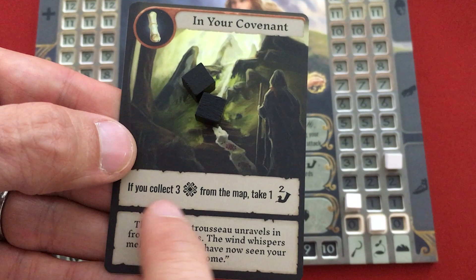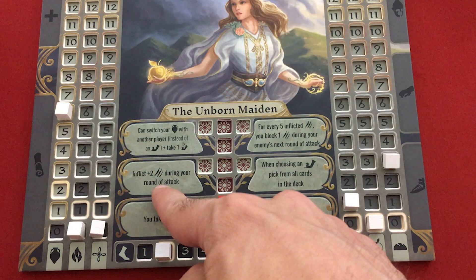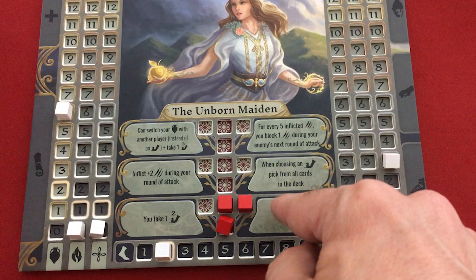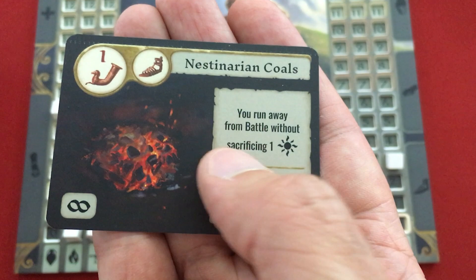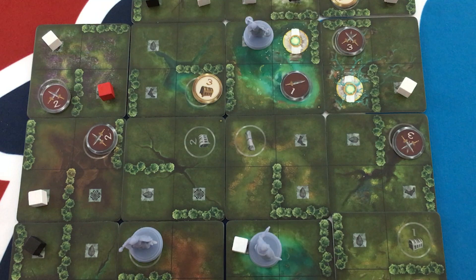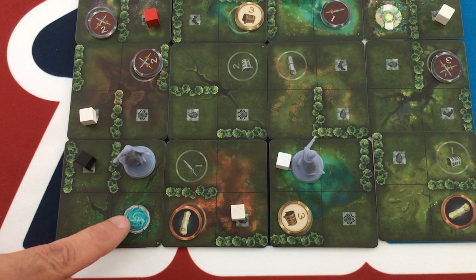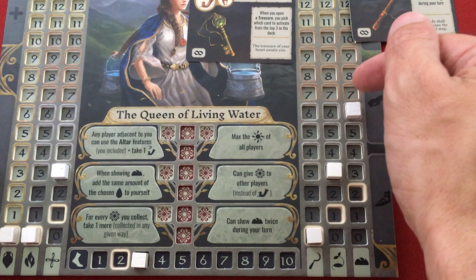Sadly the quest says specifically collect three red cubes from the map, so the combat red cubes don't count — I still need one more. She's halfway to her next skill: either do plus two damage per round of attack, or when choosing an artifact look at all the cards and pick one. Both are great. The fish also gave her the Nestinarian Coals — a level one artifact that lets her run away from battle without spending a blue spirit cube. Not ideal for a fighter, but she could trade it at an altar for two red cubes to level up.